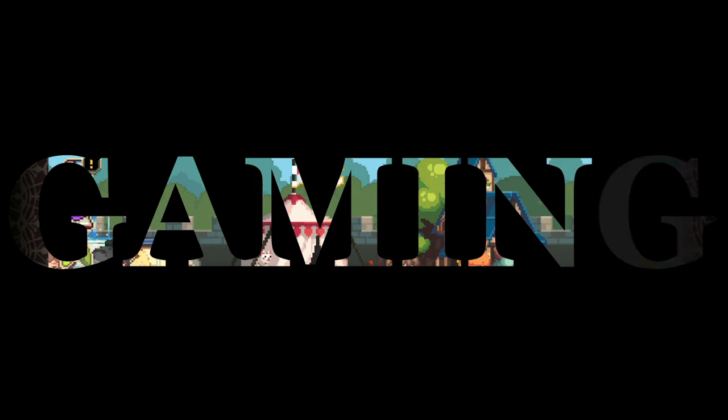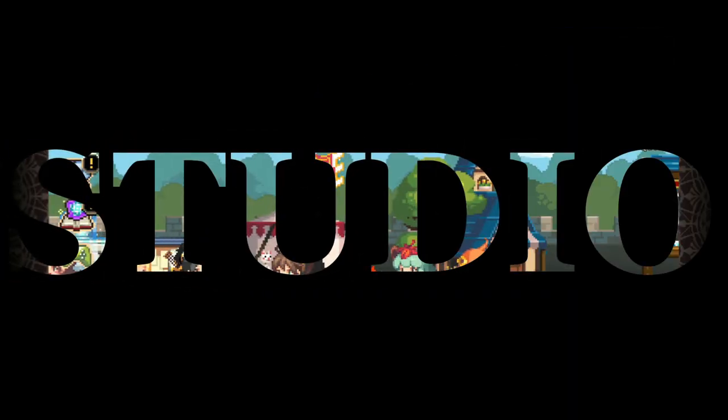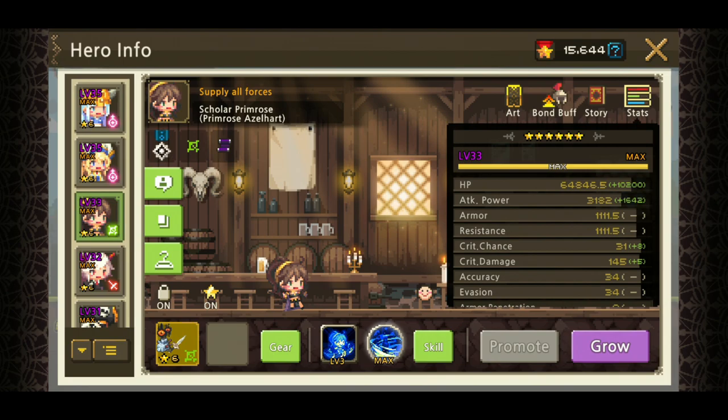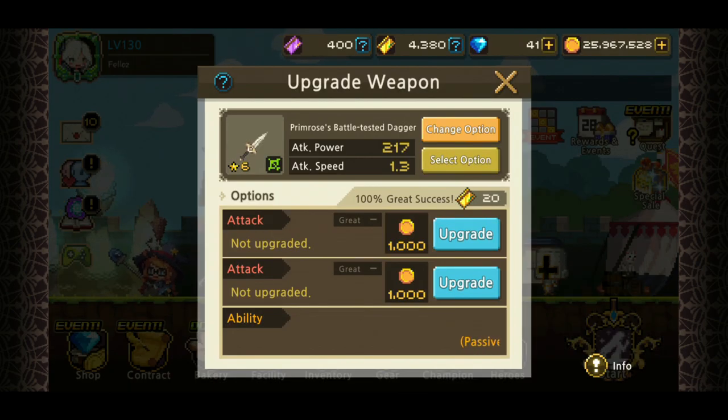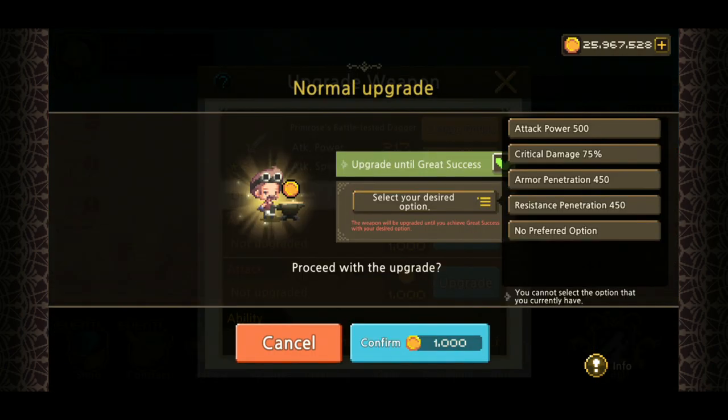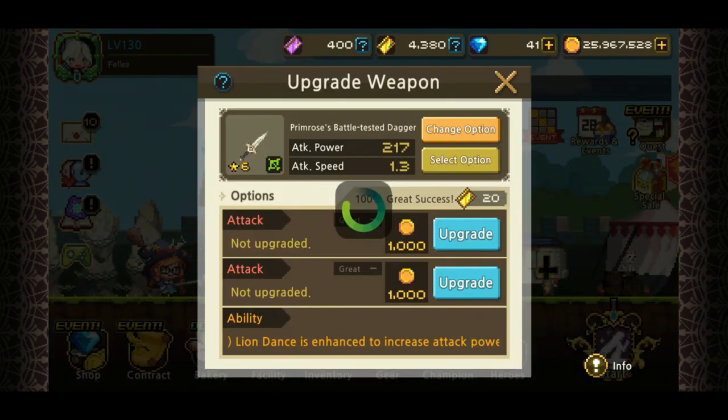Yo what's up, it's your boy Fel here, welcome back to Crusaders Quest. Today we're gonna take a look at Primrose Azelheart and how good she is. I've given her some sigils for more resist penetration and attack power, and now we're just gonna upgrade her weapon skill.